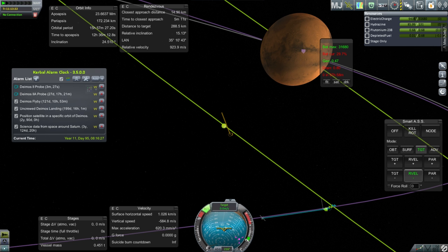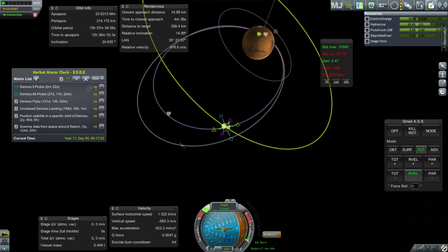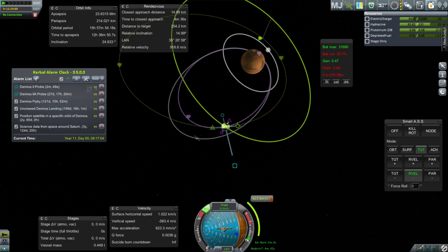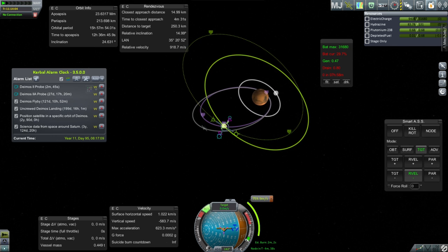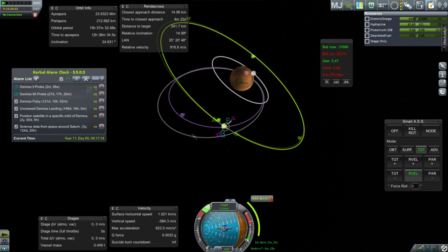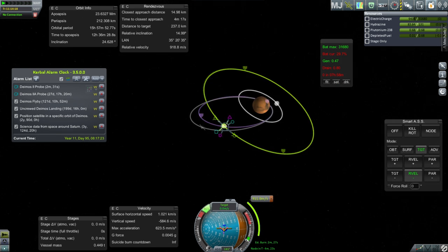It's not pointing at the negative relative velocity - it's pointing at the anti-target pointer, which is not the same thing. What would I have to do to match velocities with Deimos? Let's examine that - I have to boost the orbit a bit and flatten out as well. Looks like it takes about 700 meters per second. The other probe can do that but I don't think this probe can. It happens to be in the same direction as the negative target vector. I've now matched orbits - all right.